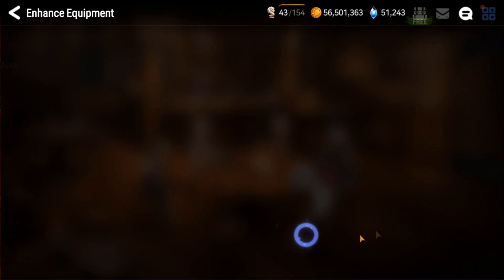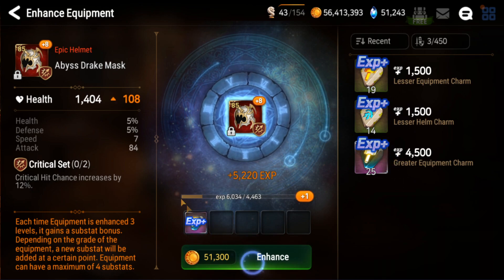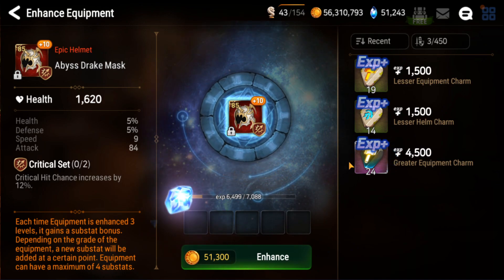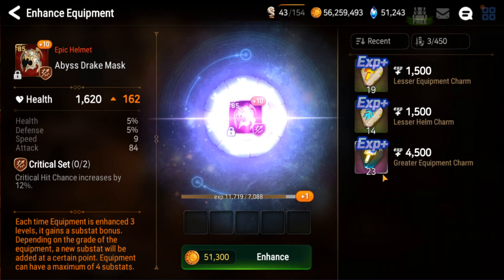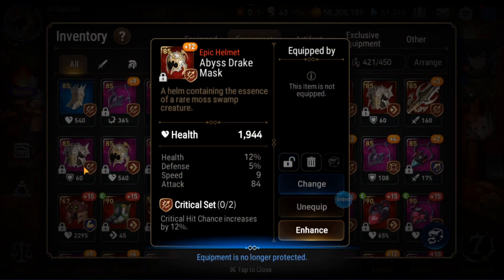Let's do this one to plus nine because we could just give up on it if it's trash. Speed — four speed, two speed. So this is probably going to be complete garbage because it's unlikely to go into speed again. Yep, so this is a useless helmet.